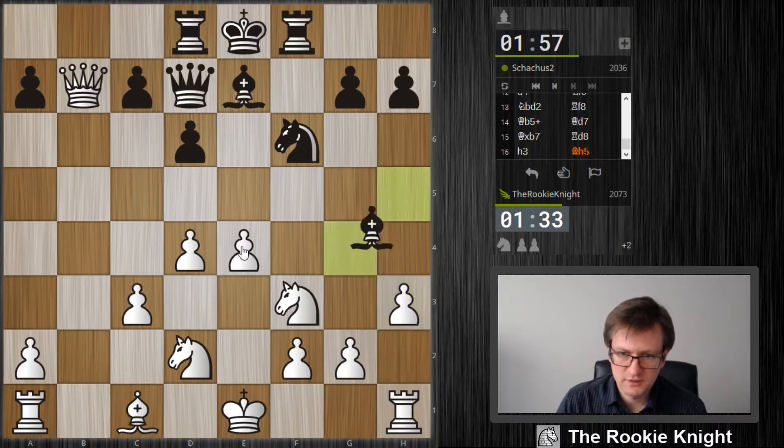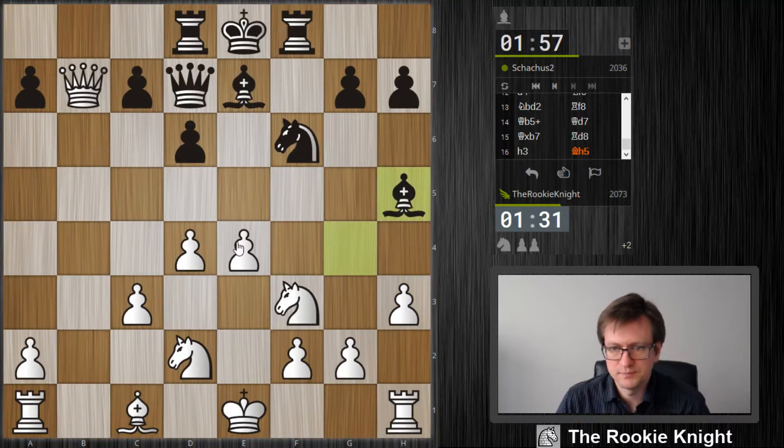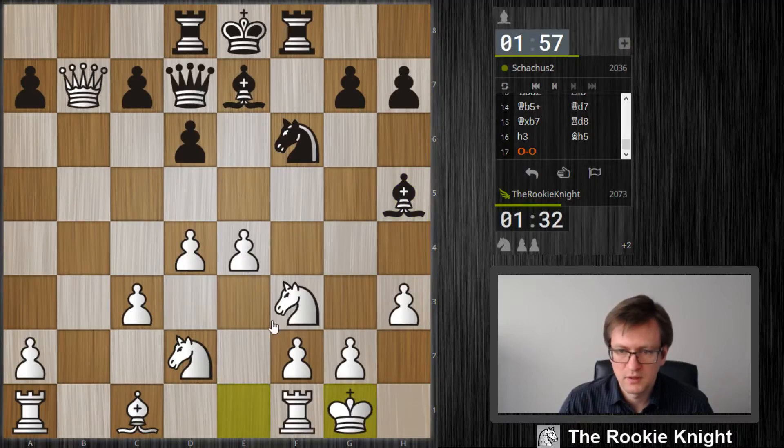And then I try to go to c4 maybe later on with the queen. The pawn on e4 is protected, so let's castle. I also have Qb3 if he plays king f7. And if he then plays queen e6, I have Ng5. So this is nothing he wants to do, I think.